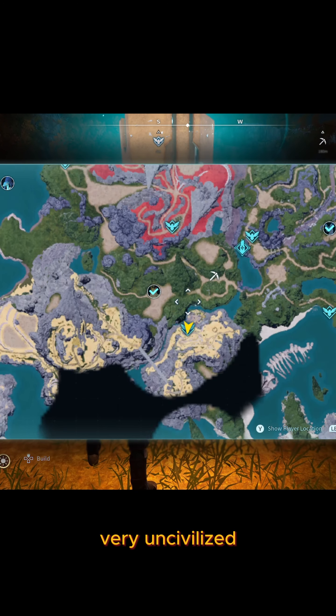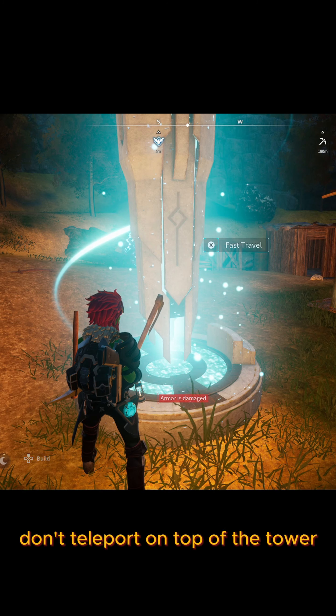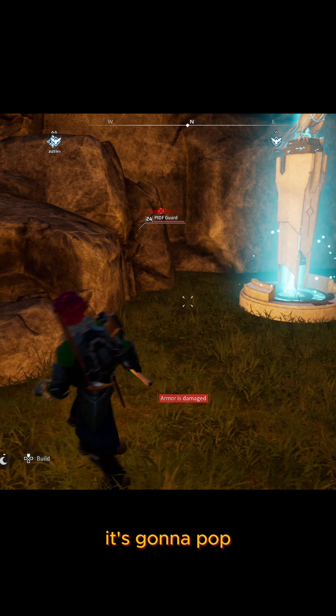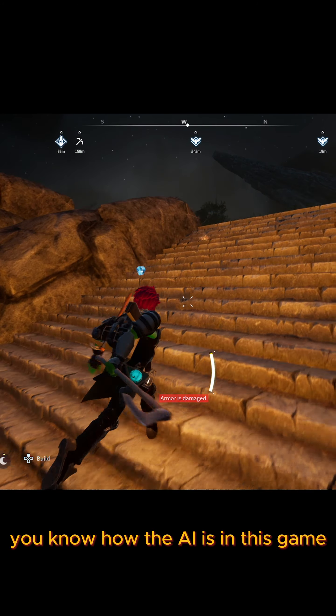You then teleport over to the Syndicate Tower entrance — don't teleport on top of the tower, teleport to the one next to the tower. It's going to pop and he's going to port over here. He might be stuck in a rock because you know how the AI is in this game.